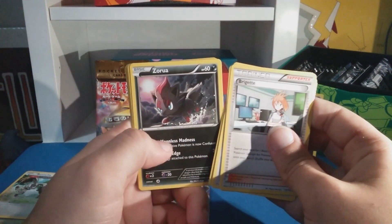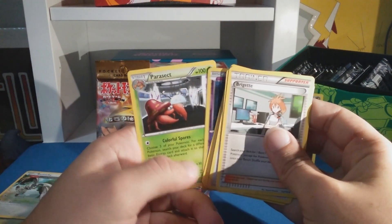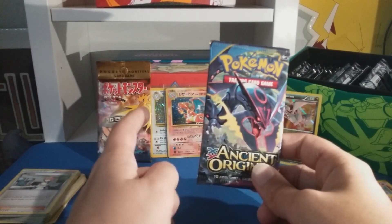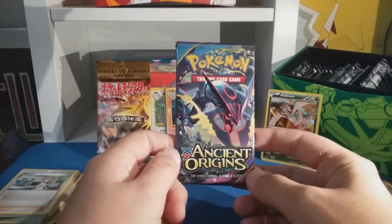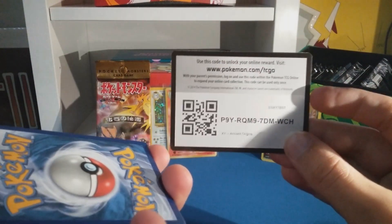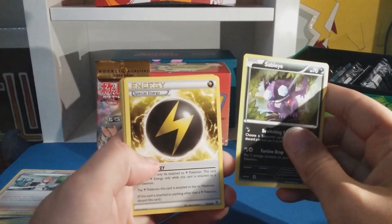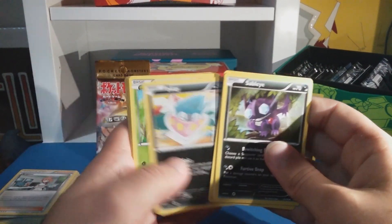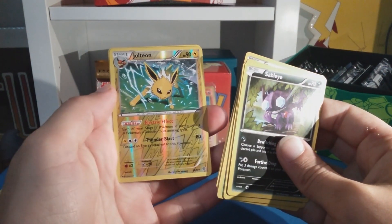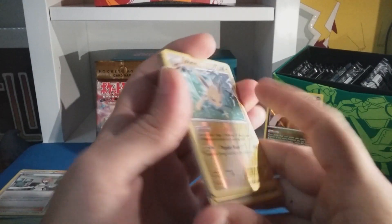A Pangoro, a Ralts, a Zoroark, a Meowth, Bronzor, Klefki reverse — looking at himself in the mirror — and a Parasect rare. Something like a laboratory. All right, second to last pack before the fossil one — Ancient Origins. White code card. Sableye, Special Energy, Sliggoo, Inkay, Comfey, Relicanth, Meowth, Eevee, Jolteon reverse — that's a reverse rare! And a Registeel, nice. Registeel's cool — that Jolteon looks nice too, too bad it's not a hollow.